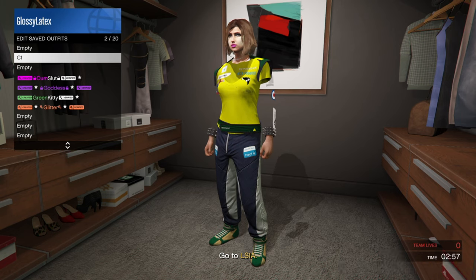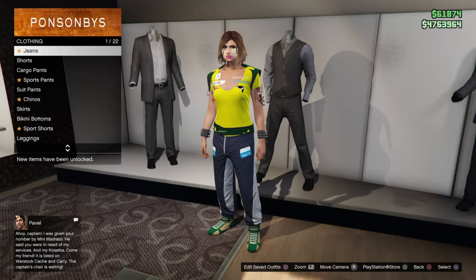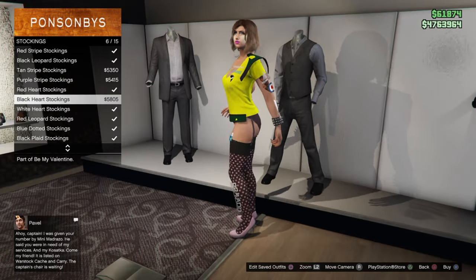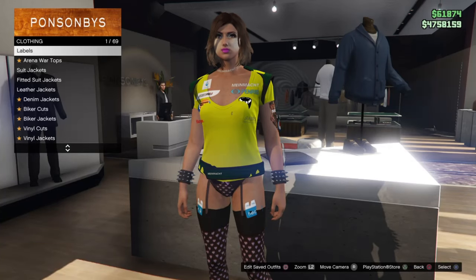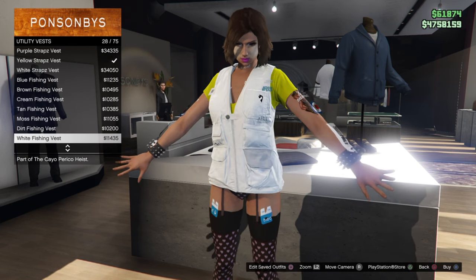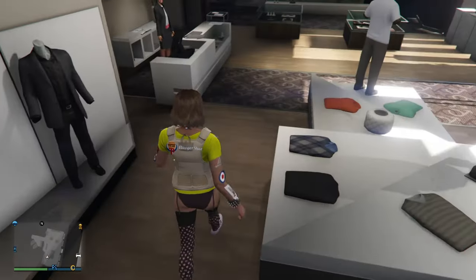We're going to be working on merging the belt over before we do anything else. Have your friend or alt blow themselves up to avoid going to bad sport by leaving the mission. Now we're heading over to the pants section — we're going to be putting on the stockings for this outfit. Go down to stockings and equip the black heart stockings. Now don't worry about the shoes, we'll be merging them on later. Go to the top section, utility vests, and we're looking for the peach plate carrier — should be 43 out of 75. Save that in our C1 slot.